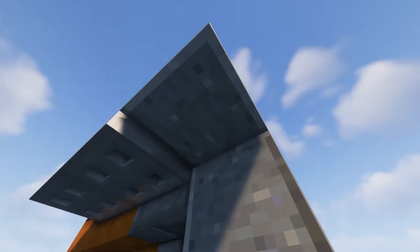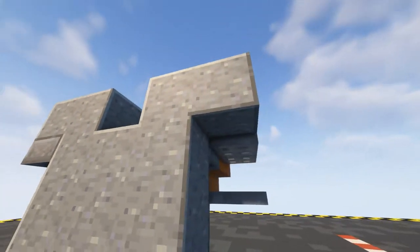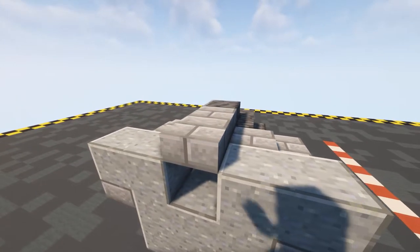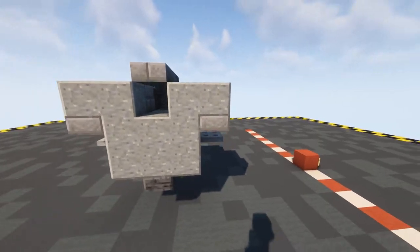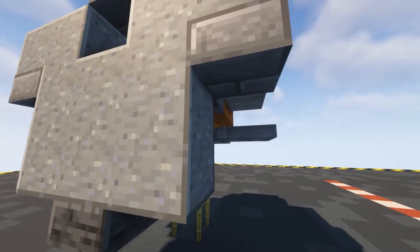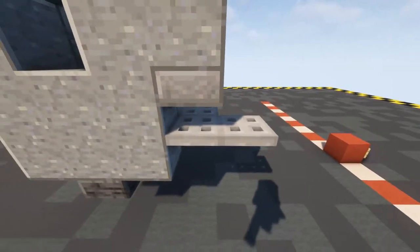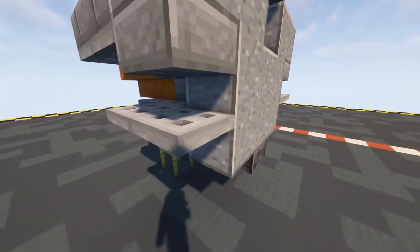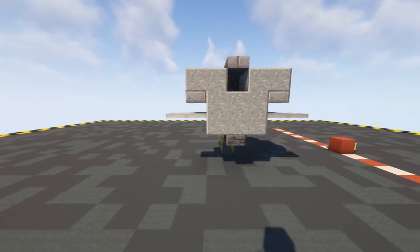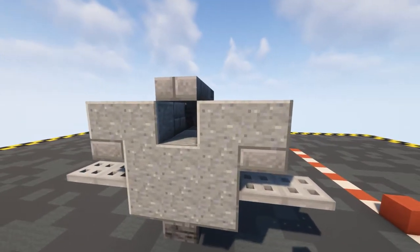Coming underneath that new block we want to put in a stone brick slab there and there and then on the top there. Coming off from the upper part of this block we want to put in an iron trap door and another iron trap door - and again that's where our wings are going to go later on. That is that layer done.